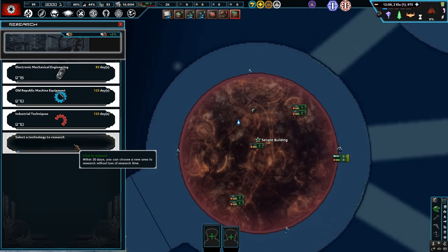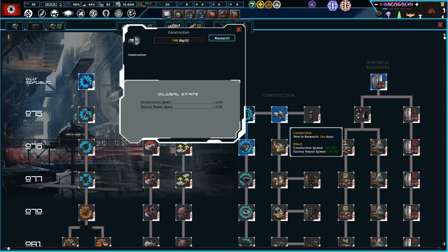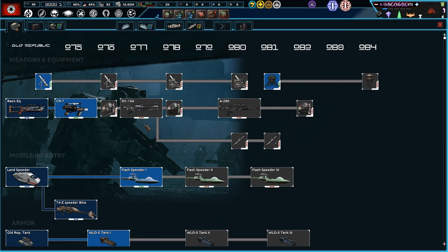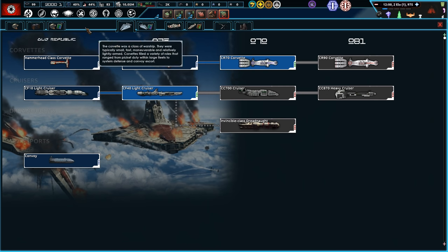Let's start things off investing in the Republic's production and industry, same with construction. Blasters-wise, we want to try and upgrade them probably to the CR-7 eventually. Getting shot by a blaster is no joke — it just melts skin and spreads all over your body. You'd be better to get shot by gunpowder than by a blaster. We've got some heavy corvettes here as well.